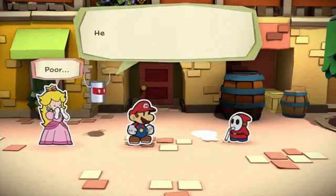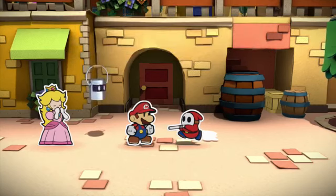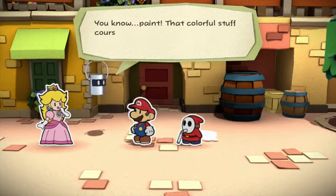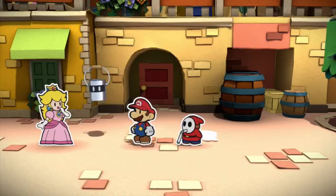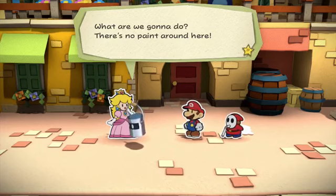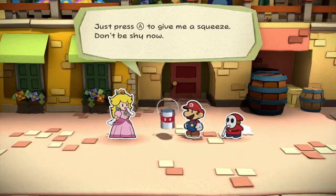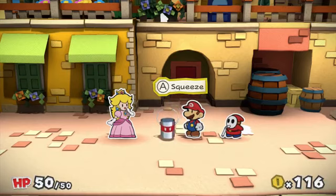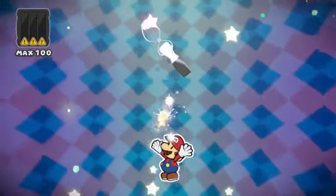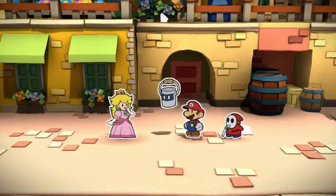Uh oh, here he comes! Hold it - do you even have any paint, Mario? That colorful stuff coursing through our bodies? Some people call it blood, but he calls it paint. What are we going to do? There's no other choice! Mario, you're going to have to wring me out - just press A to give me a squeeze. We squeeze the paint out. This is like a crossover between Splatoon and Paper Mario. I got max 100 paint in all three primary colors: red, blue, and yellow.